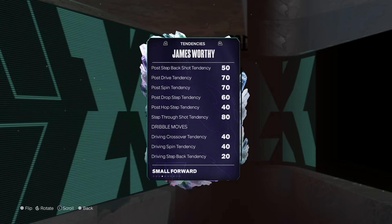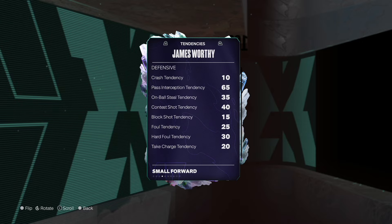When you look at his tendencies defensively, he does have a decent pass interception, but his contest shot tendencies are only a 40, which is a little concerning. And his block shot tendencies are all the way down at a 15. So I'm definitely wondering when 2K is going to drop cards that have 99 tendencies defensively.